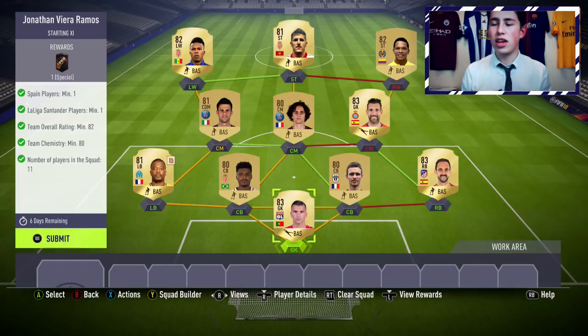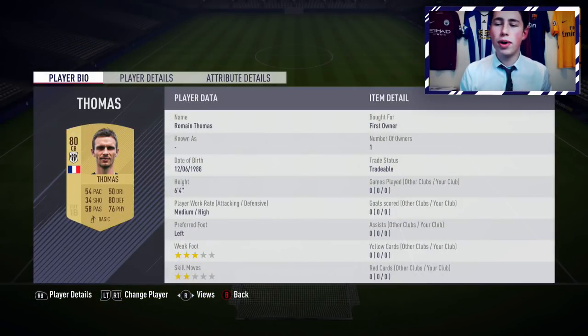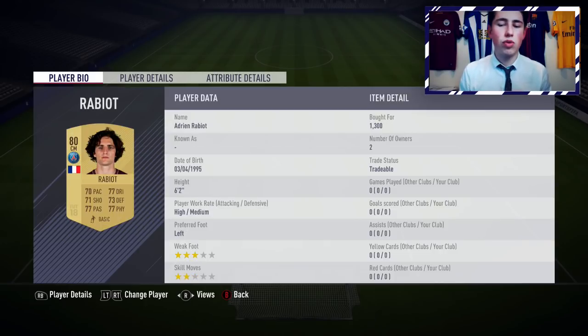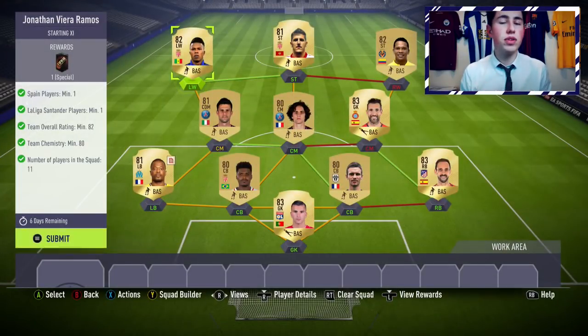Just to go over the players — I often get questions from people wanting to see the whole team if they want to copy it. I've gone with Anthony Lopez in gold, then Juan Fran, Roman Thomas, Jemison, Evra, Diego Lopez, Rabiot, Thiago Motta, Carlos Baca, Stefan Jovatic, and Valde DL. Those are the players I've used. You don't have to use the same players — just use the cards you already have in your club or the cheapest you can find on the market.